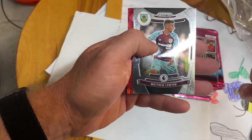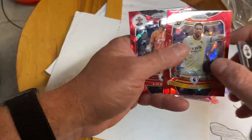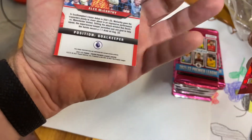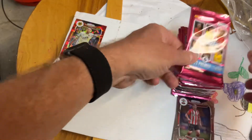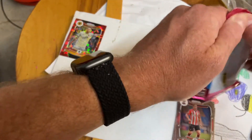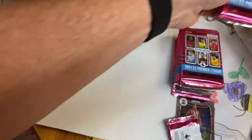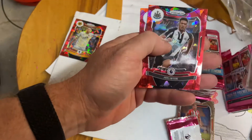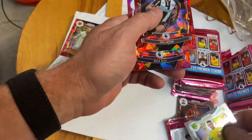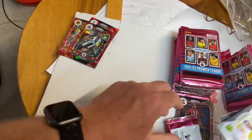Nice cards though, they're really nice. Is that the red ice prism? Not numbered. So two in that pack — I don't know, is that what it's supposed to be? None of these are numbered.